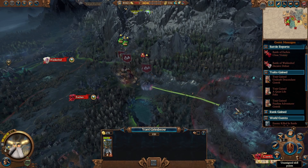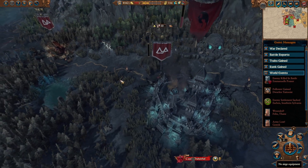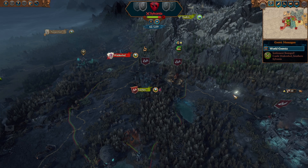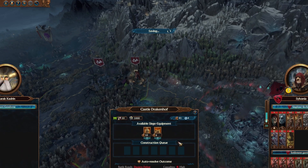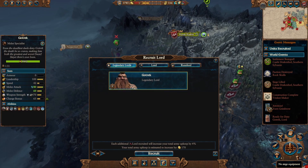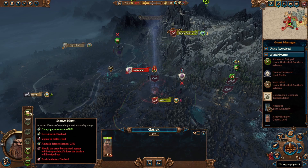With Gotrek now wounded but respawning the next turn, I need a settlement nearby where I can respawn him. I use a single Lord to siege lock Castle Drakonhoff, then I occupy Eshin. Over the end turn, Drakonhoff will sally out and force my single Lord to retreat, but they won't follow up and destroy him. So next turn I can just siege lock them again, keeping other armies and Eshin safe. I can respawn Gotrek, but I can't replace another Lord with him, meaning he respawns with no movement so he can't attack.